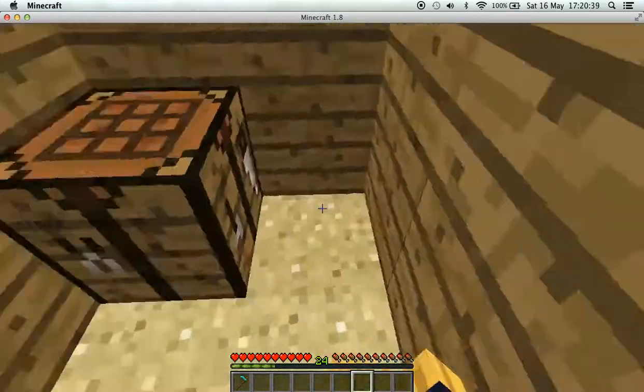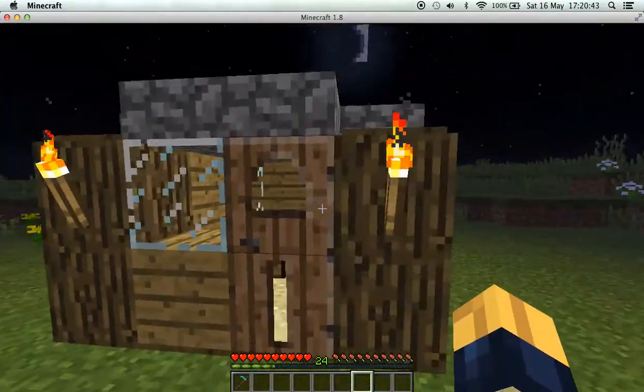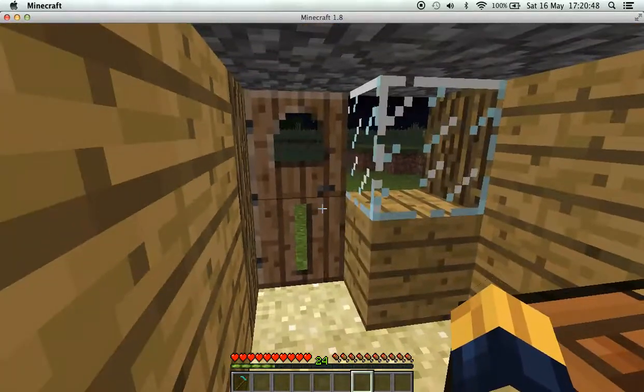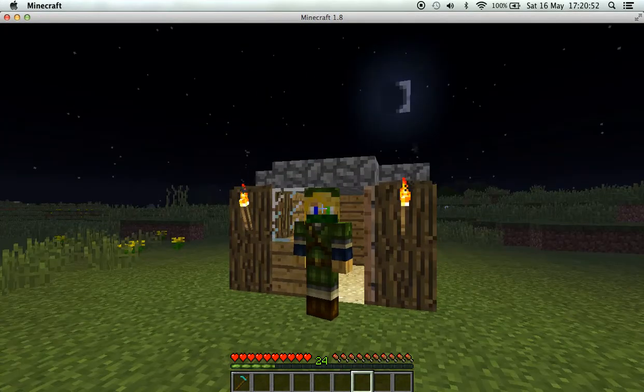Let's go here and hopefully have a nice little door. It's supposed to be okay, but meh. Now you have a nice little cozy house with a little window — it's pretty small but it's nice. I'm just going straight out and until next time, see ya.